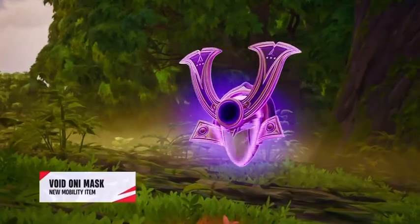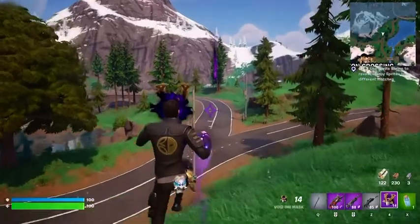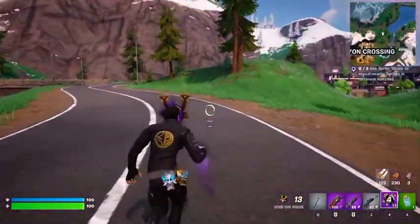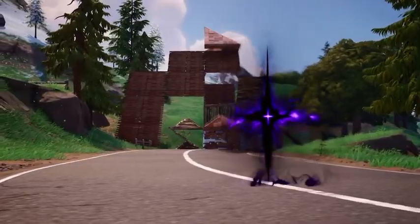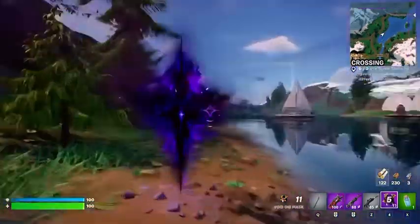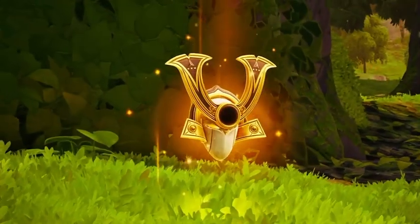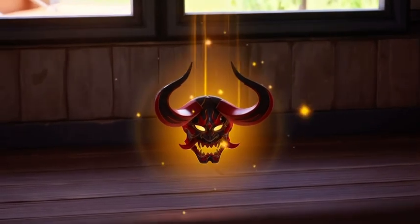The second is the Void Mask, and this allows the user to throw a void tear, and teleport to it at any time before it despawns. This could be perfect for those difficult rotations in endgame, or to set up right before a fight, and quickly escape if things go south. This will no doubt be a must-carry for competitive players this season. Both of these masks also have Mythic versions dropped by the Mythic bosses, which increases the number of charges that they have.